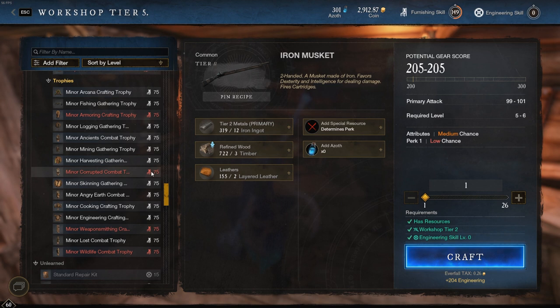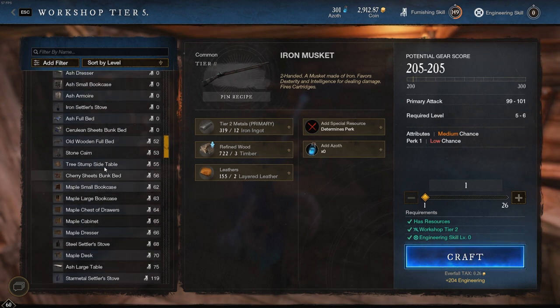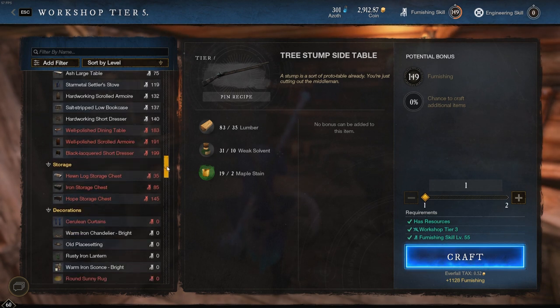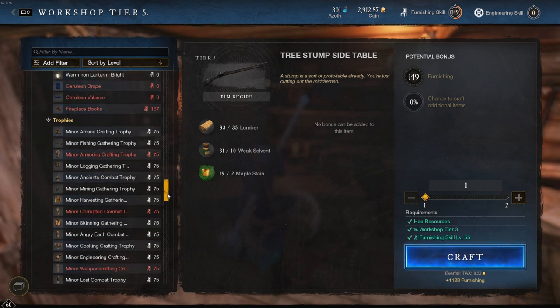Furniture making is a grind. If you're going the stump side table route, it's probably the easiest, but you're going to need an insane amount of wood — thousands and thousands of green wood and mature wood. Is it worth it? Totally. You can make these chests and they sell pretty decently, though the profit margin isn't as good as selling bags — maybe because not many people have houses yet or don't know you can buy storage chests for your house. But there is definitely money to be made, and these trophies for endgame are going to be crazy good.